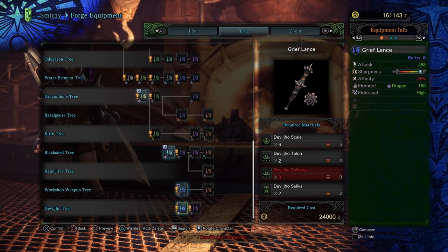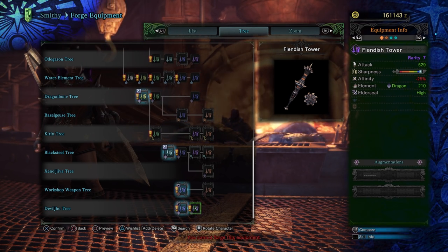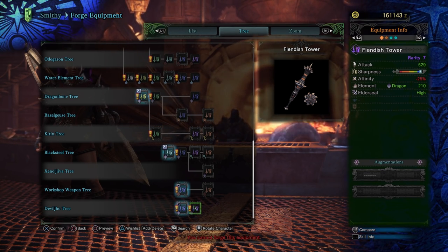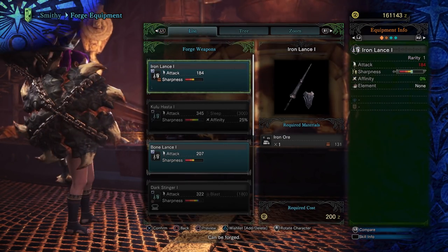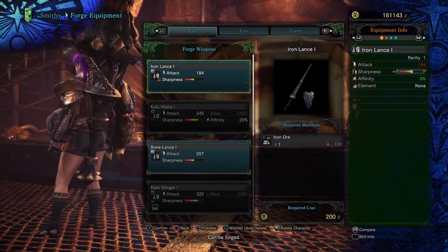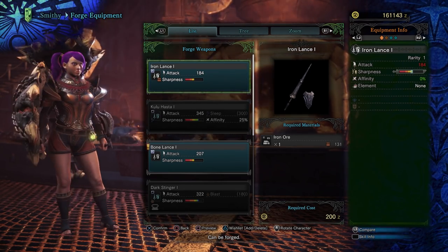The Mighty Lance — we've got the Grief Lance and the Fiendish Tower. 529 base attack, white level of Sharpness, negative 25% affinity, decent Dragon Element at 210, and high Elder Seal. That is a funky looking shield — the texture seems a little off on it. We can't even see the entire lance but it's frickin' ginormous.